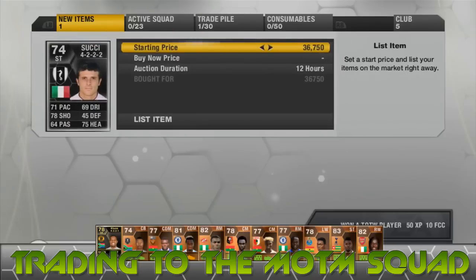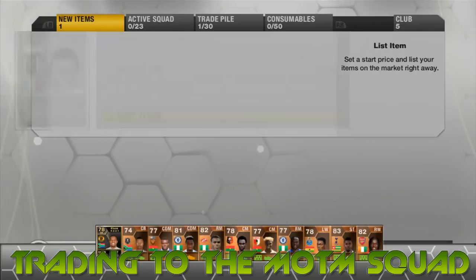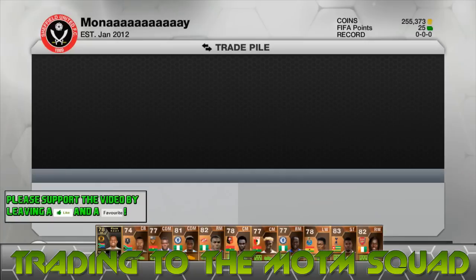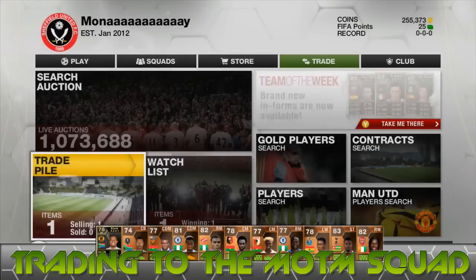First player is the Sushi, who is a pain to sell — still not sold him to this day, like three or four days after picking him up. We're going for 36,700 coins and trying to list him up for 43k; the next cheapest is 50k and has been for the past three days. We're going to target 100 likes again on this trading video, so spam that like button.